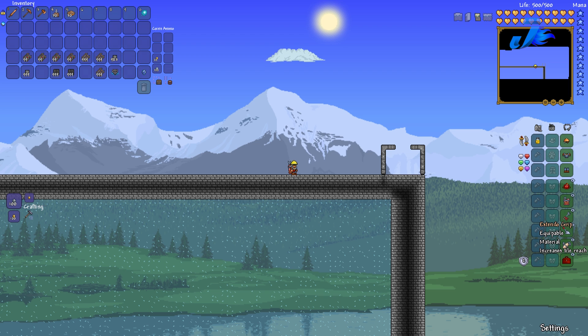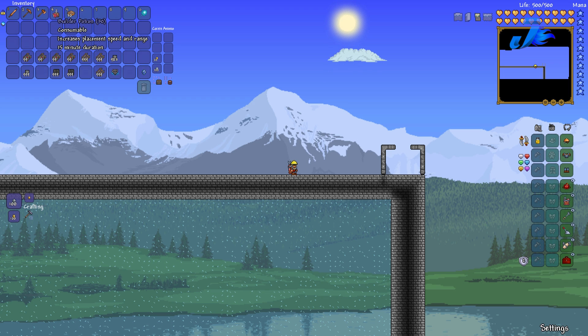For my accessories, I use the tool belt for increased block placement range and the architect gizmo pack for basically the rest. The other four accessories in this list are not really necessary, but since this is just a build character I thought I'd add them for fun.